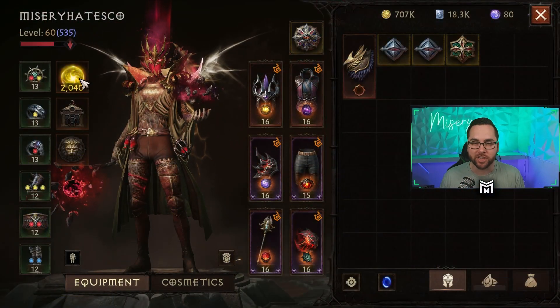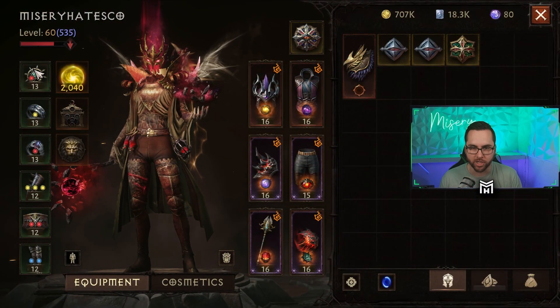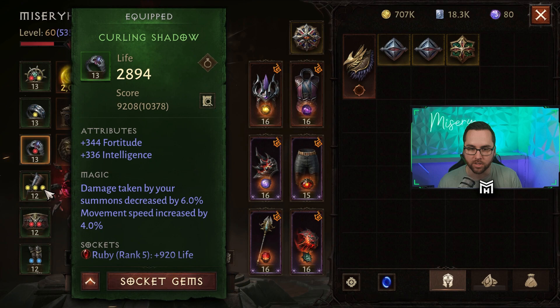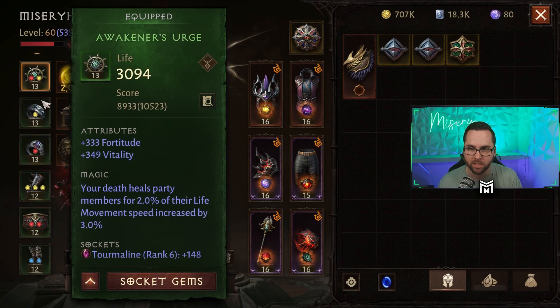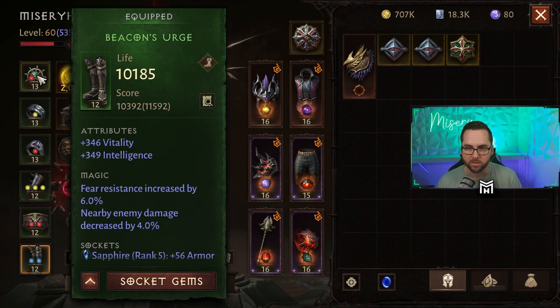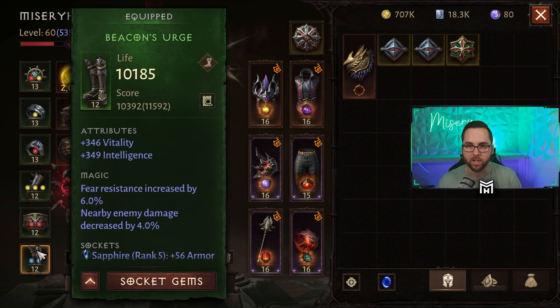First things first, we need to understand the changes that were made to the normal gems. Normal gems now have a thing called refinement. What refinement does is it boosts the base attribute of the piece of gear that it's in. For example, this piece of gear — the base attribute is life. So it's not boosting anything else, just life. Actually, every single piece with the exception of the hands is a life piece. You can see where it goes up or down incrementally based on the piece, with the highest ones being the waist as well as the feet.